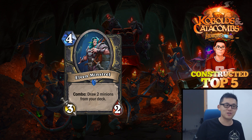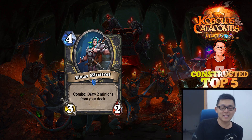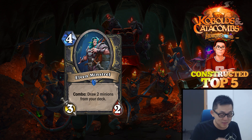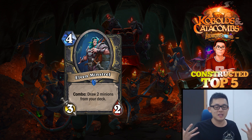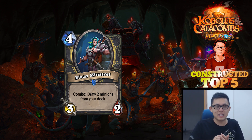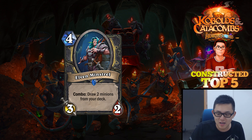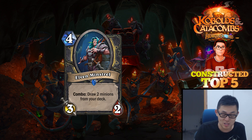This is not only a cheaper Ancient of Lore with adjusted stats at 4-mana 3-2, it's also even better because it draws exactly minions. You would think that only drawing minions and not spells is bad in a spell-heavy class, but it's actually not. You get the strong minions — like the new Sonya Legendary, Sonya Shadowdancer, or Gadgetzan Auctioneer. You can fish them out and leave more spells in the deck to cycle them more.